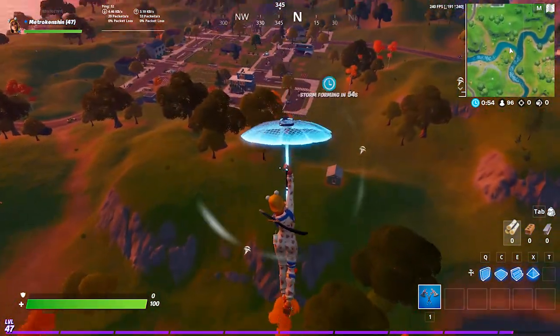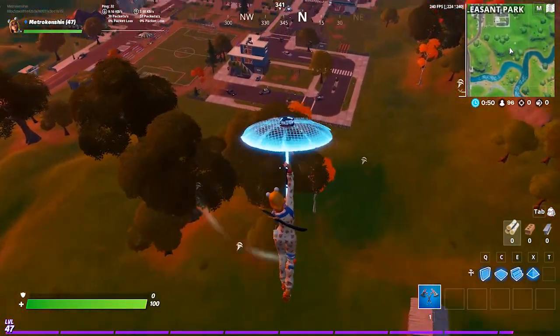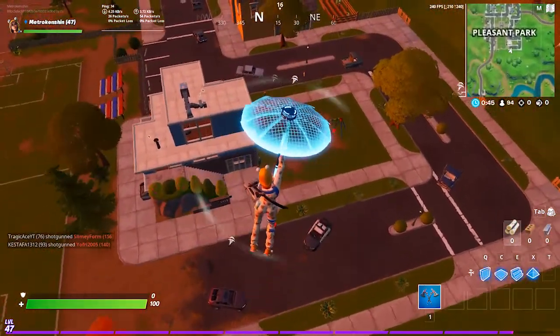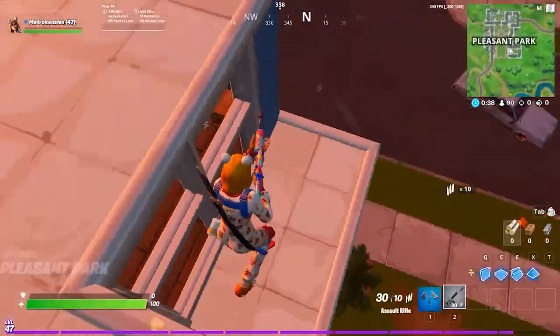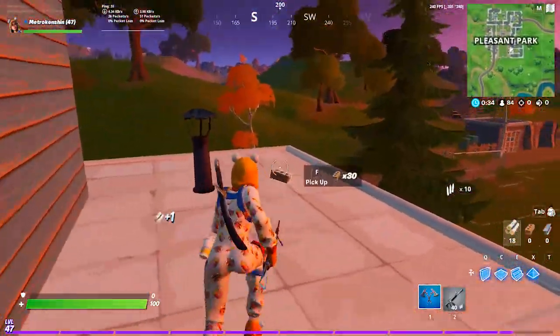Take note of each death that involves turning around on an opponent and fix it. Maybe your DPI is too high, maybe your in-game sensitivity — turn it down or turn it up. Just look into it and follow through.